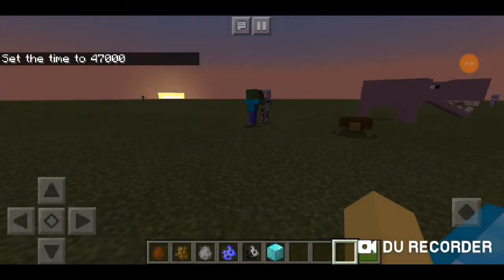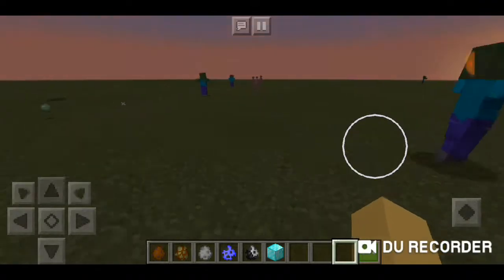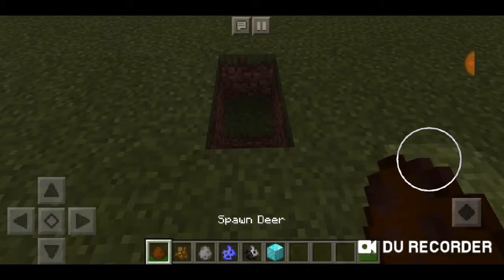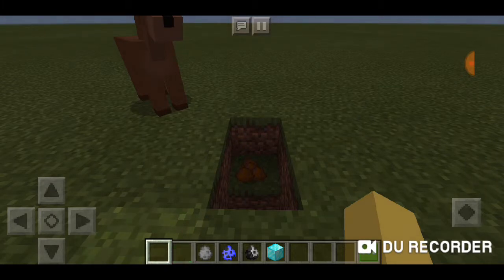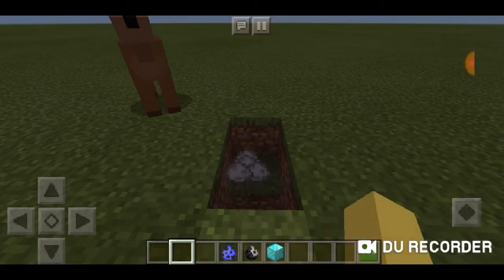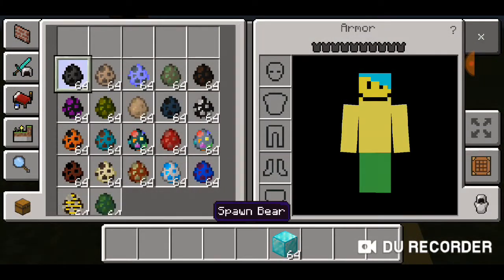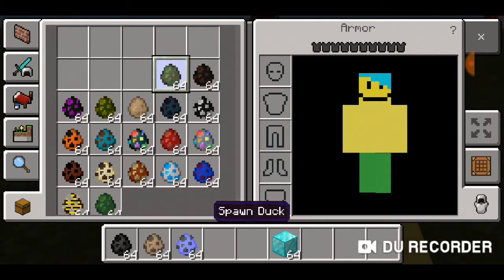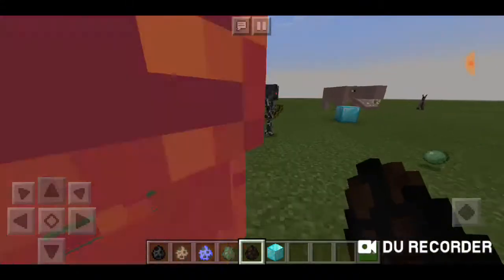I switched it back to daytime because the dark was annoying. Tossing the old spawn eggs in a pit. My thumbs are way too big for the hotbar so I can't always see if spawn eggs are being thrown. Next set: the bear, lion, frozen beast, duck, and flea — I don't know if I want to see that flea, but I'll definitely need a diamond block.